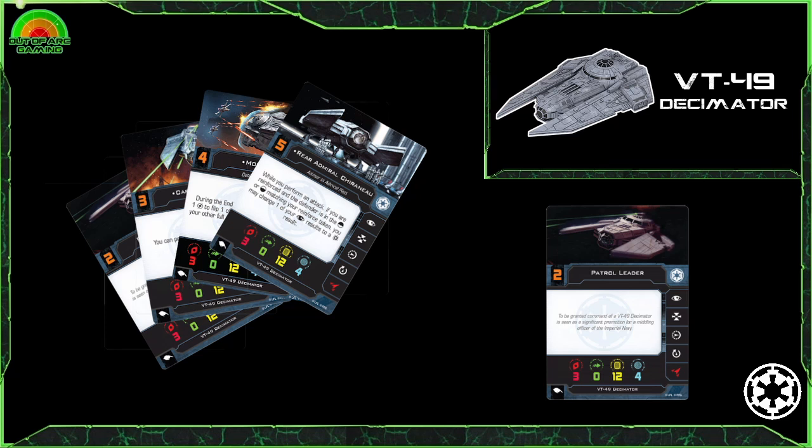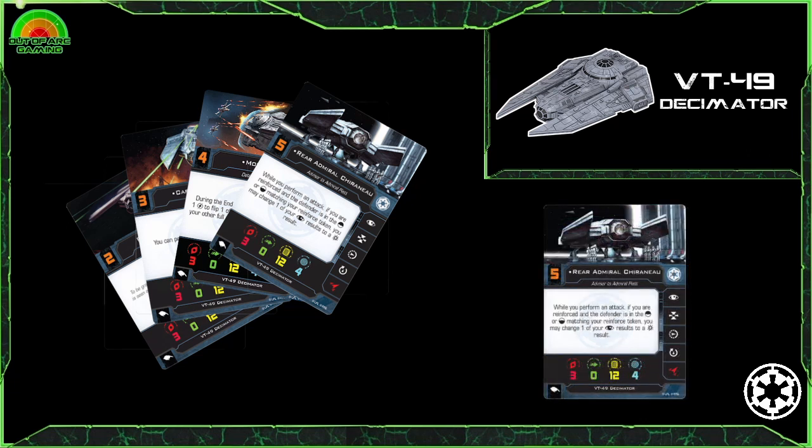There are quite a few pilots on this ship, two of them very well known. Our notable pilot is Captain Oicunn — only initiative 3, but while you perform an attack at range 0, treat it as an attack at range 1. When you couple this with the Dauntless ability — after you partially execute a manoeuvre, you may perform one white action treating it as red — this is incredibly powerful. You are taking all the benefits of being at range 1 and still being able to modify dice. Yes, you can no longer equip Intimidation on there, which was an auto-include with Oicunn, but it's still very powerful, and with a Decimator you're likely to be bumping into things anyway — it's big and it's lumbering.